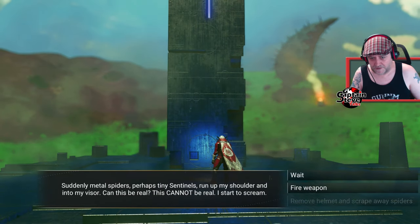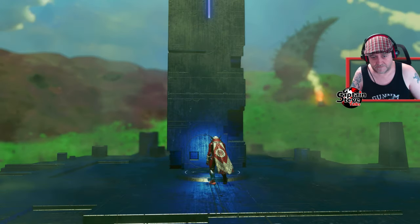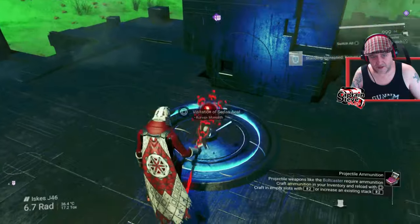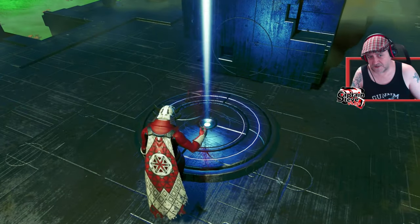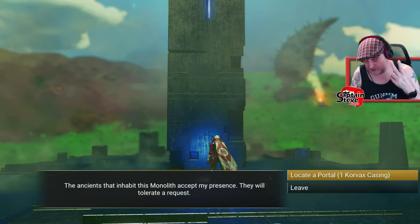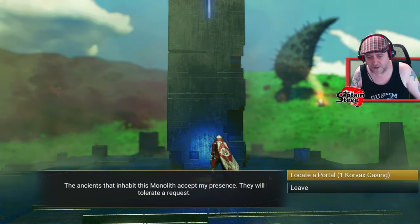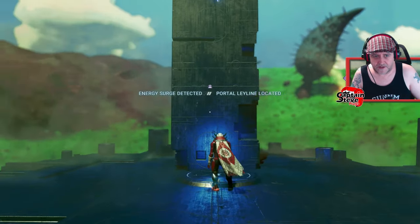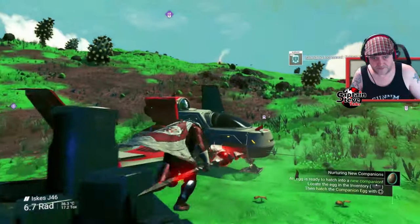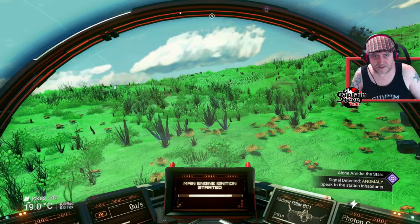There is an important step here: for the actual puzzle, you have to pass it correctly or else it disables the monolith. You might want to jump out of your ship, make sure it's created an auto save, jump in and back out a couple of times just to get a proper save done. I've done these so many times I'm usually pretty good at it. The illusion fades — there we go, I get rewarded.